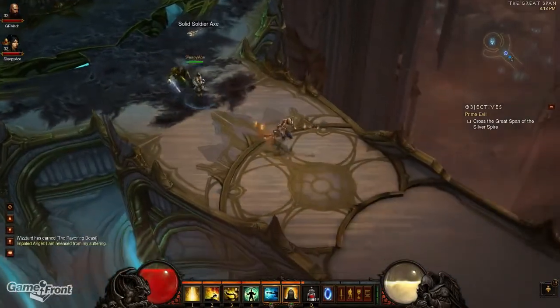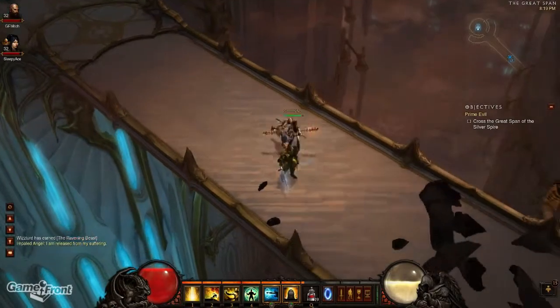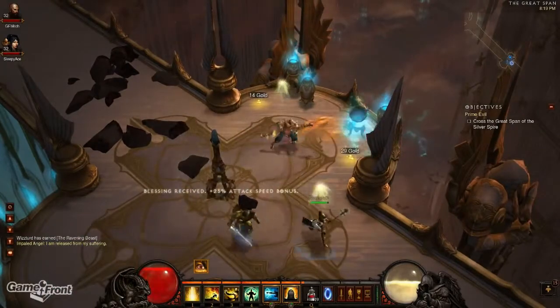The recipe for the Staff of Herding is found in Act 4 and is a rare drop from the boss Izual. The good news at least is that you're not going to be hunting down randomly spawning caves and then hoping for a randomly spawning enemy or item to appear in those caves.